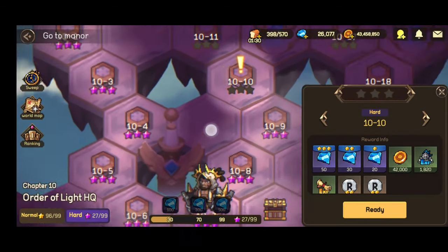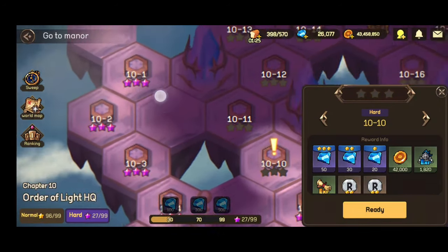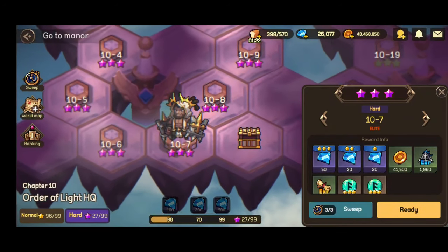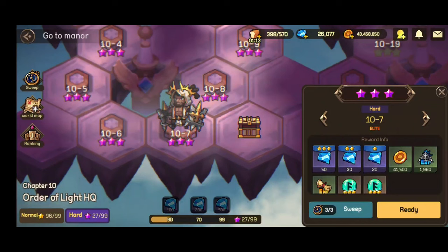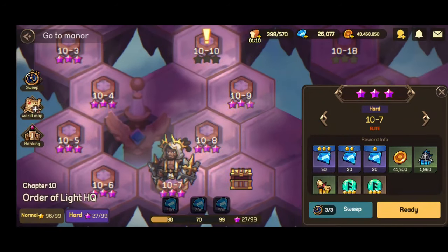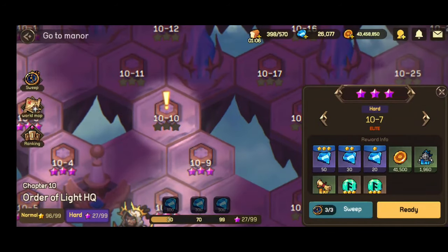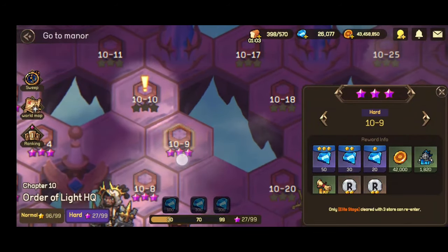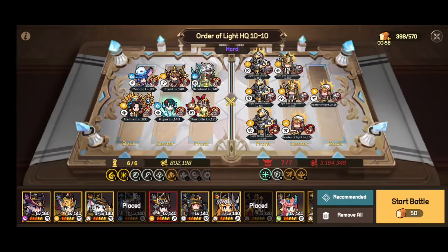I cleared all of the early stages of Chapter 10 in hard mode — all but the boss stage. I really needed the two snipers, Raven and Hive, to be able to kill him within the 20-second window. But apart from that, I cleared all the stages with Marimo in formation.